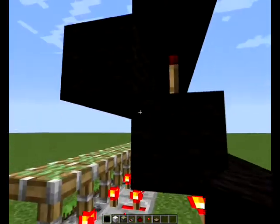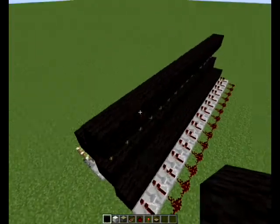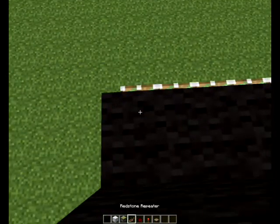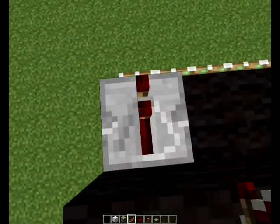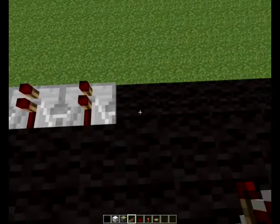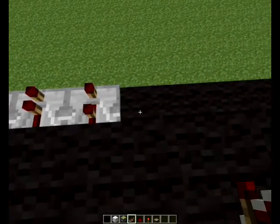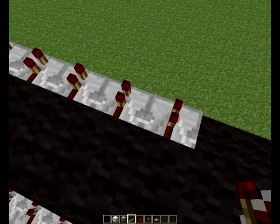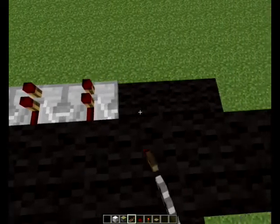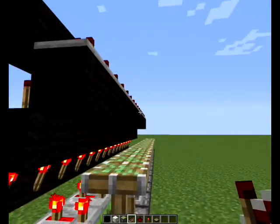Then on top of these blocks — they will be powered — so on top of these ones we're going to have repeaters, like that. These are also going to be on no ticks, and these are going to power the pistons. And now it's time to add the pistons for the top.